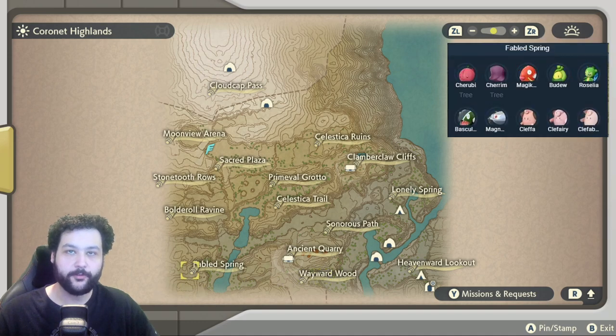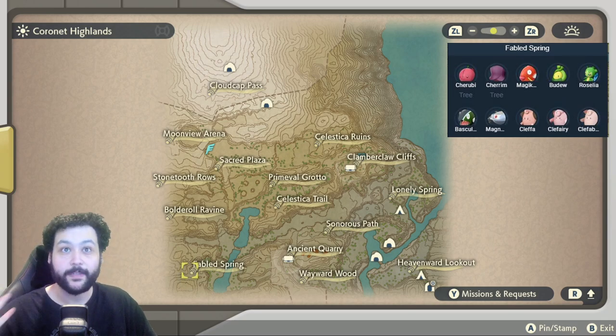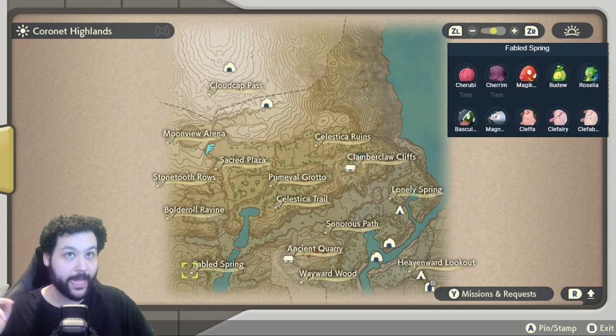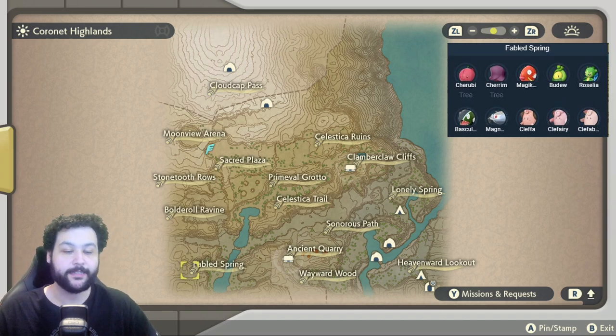Over at the Fabled Spring, a very great area for some super rare spawns. You can get Magnezone, Cherrim, and Cherubi. You can also get Cleffa, Clefairy, and Alpha Clefable at night. Alpha Basculin does spawn here during the daytime, and Budew and Roselia also spawn down here.